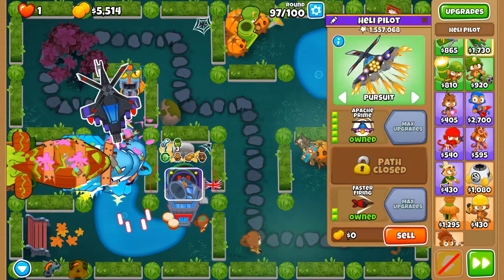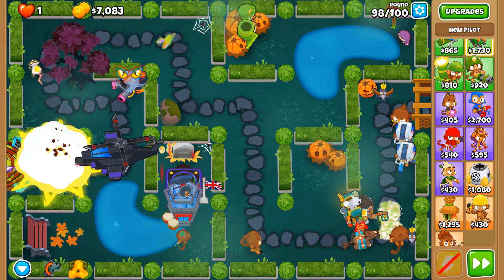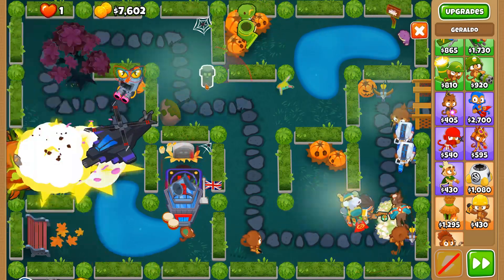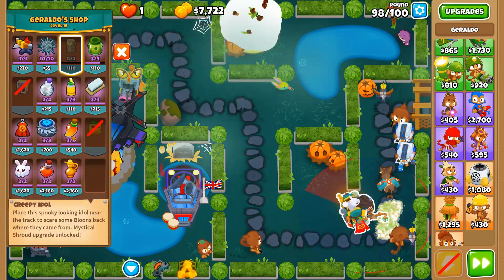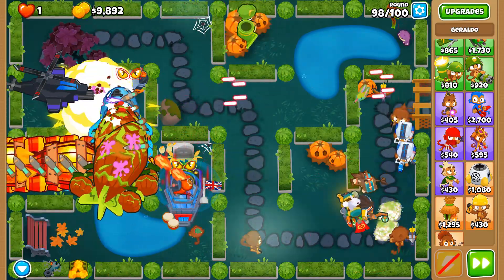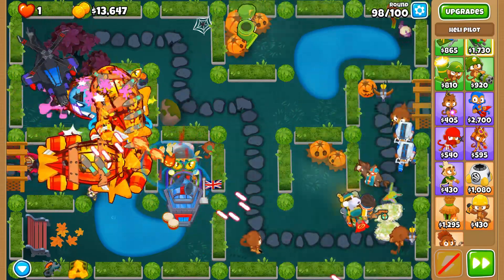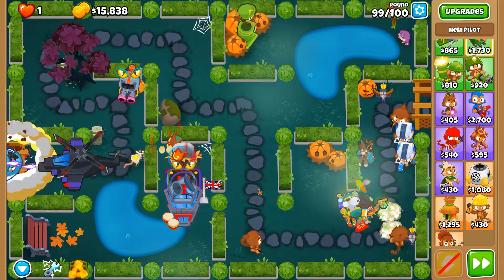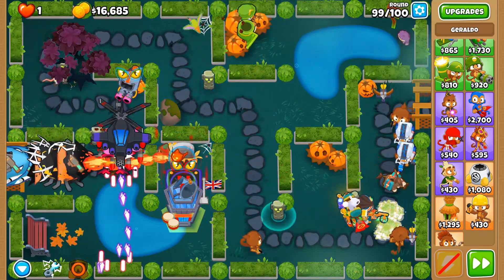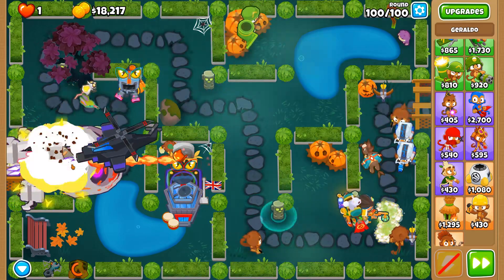Round 97 — we're dealing with this. Heroes always level up as if it's a beginner map regardless of the actual map, so that's a thing. We're just going to put everything we can on it now — Call to Arms, more Overclocks. There we go. Keep on going — using another one over here and another one down here. We're doing wonders and this BAD is going to go down.